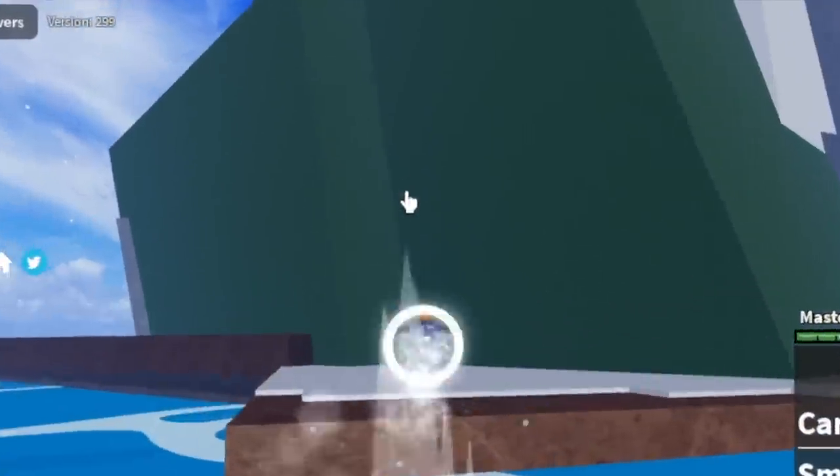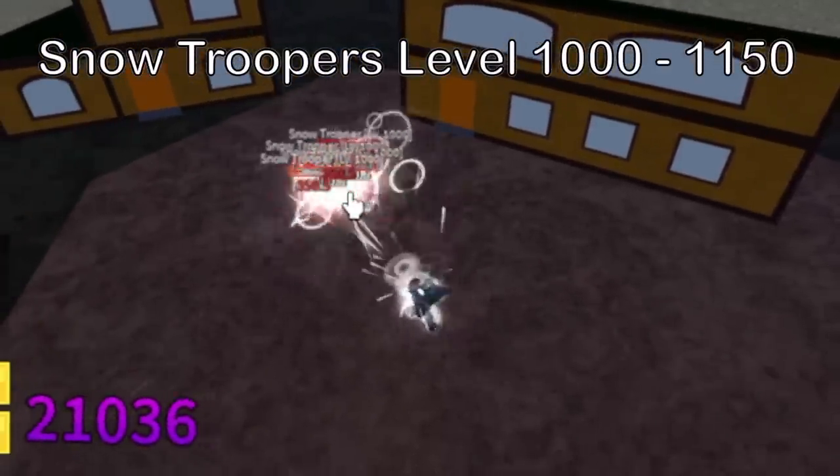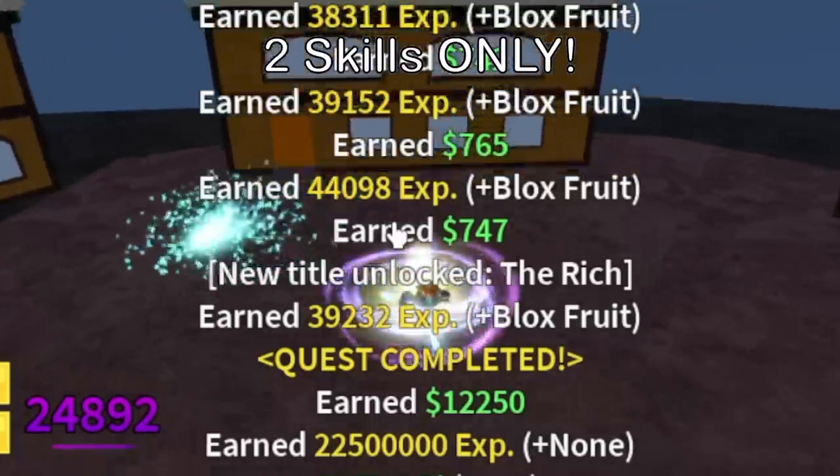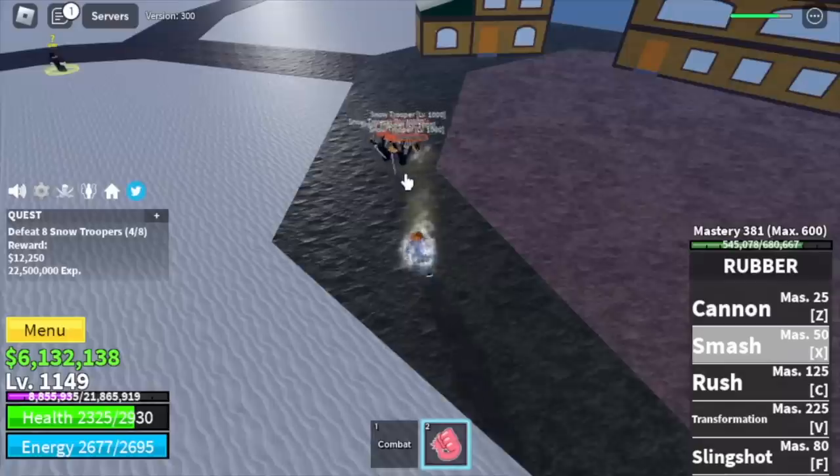Next island is the snow mountains. Our only target is the snow troopers — you can defeat them with only 2 skills, which is really good. Our target here is level 1150.